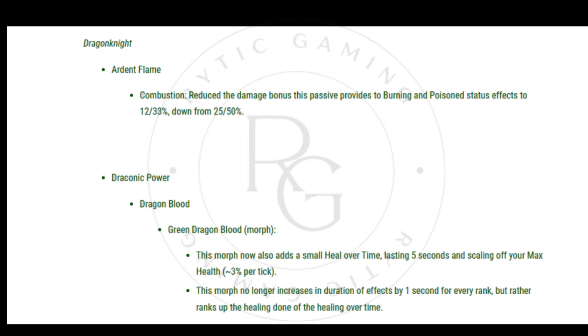Dragon Knight. Ardent Flame — Combustion: Reduced the damage bonus this passive provides to Burning and Poisoned status effects to 1,233%, down from 2,550%.